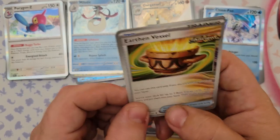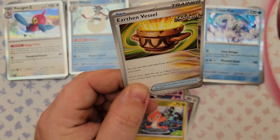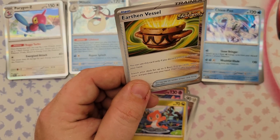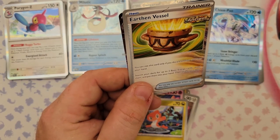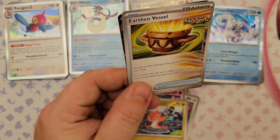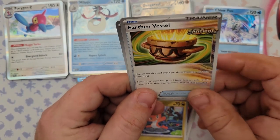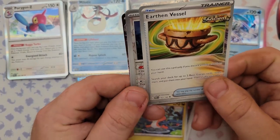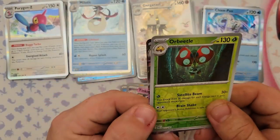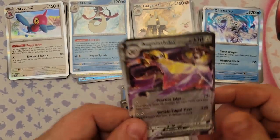Some of these ancient or future trainer cards don't have to be used in tandem with ancient or future Pokemon specifically. We also got a reverse foil Spinarak, an Orbeetle (uncommon), and the rare is Aegislash EX — our first EX pull! Peerless Edge costs one Steel Energy and does 70 damage for each prize card you have taken, so potentially 350 damage for one Steel Energy — definitely the overkill card.